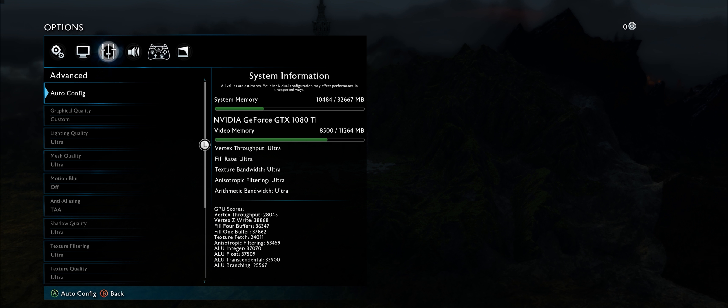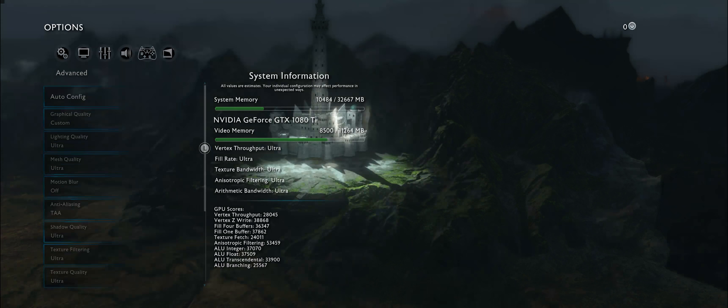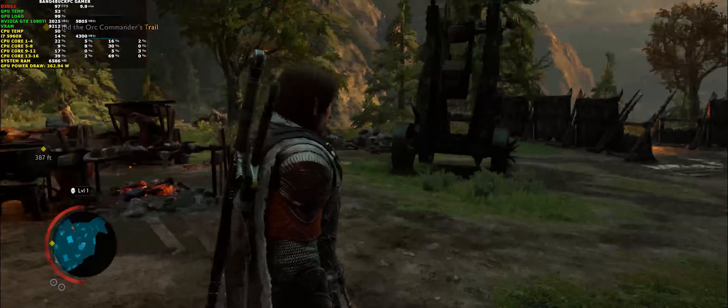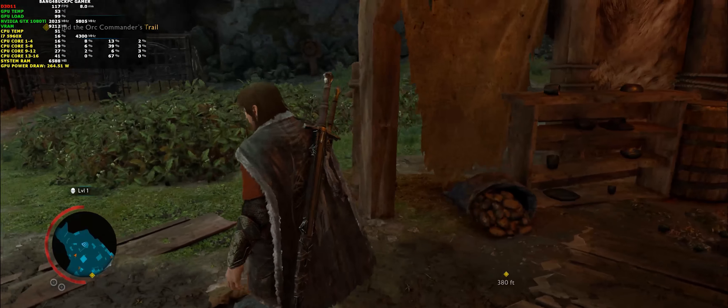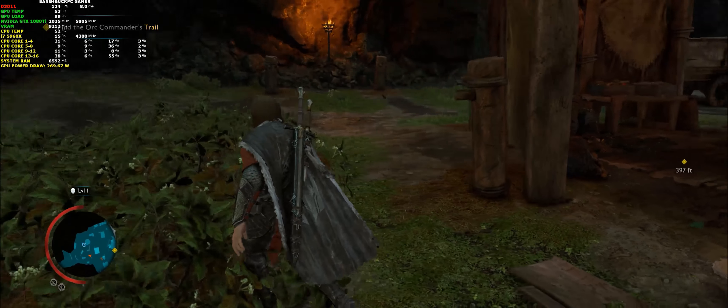As you can see, we're already using quite a lot of the video memory available — 8.5 gigabytes. It's one of those games that does eat up memory, but that's something we learned from the very first Shadow of Mordor. This one's using 9 gigabytes right now, so it's a good job my GTX has 11 gigabytes of video memory available.